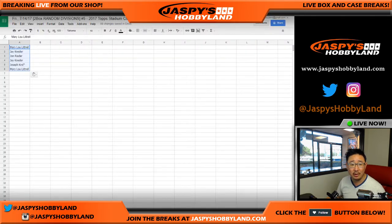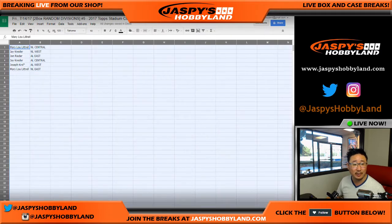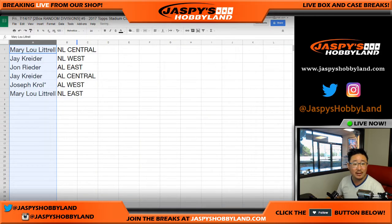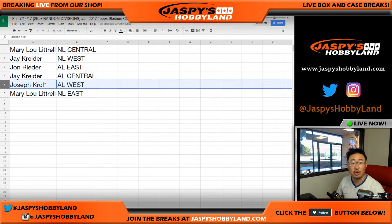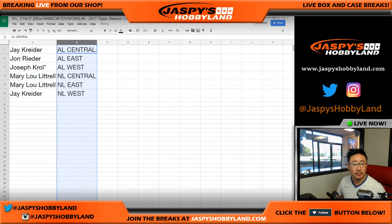Now trades are allowed, but I generally never see trades in a divisional break. Either way — Mary Lou, you have the NL Central. Jay Crider, you have the NL West. John Ryder, AL East. Jay Crider, you got the AL Central. Joe Kroll, last spot mojo, AL West. Mary Lou with the NL East. Let me alphabetize by division. Let's print this out.